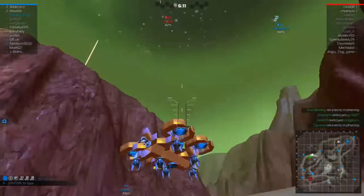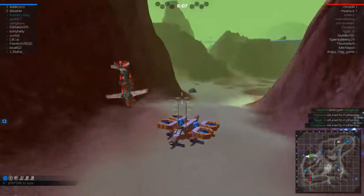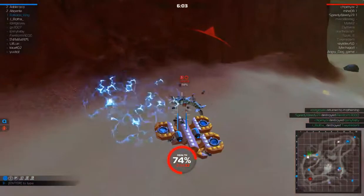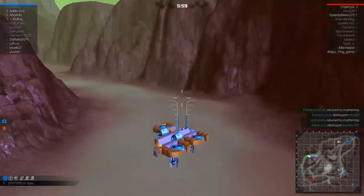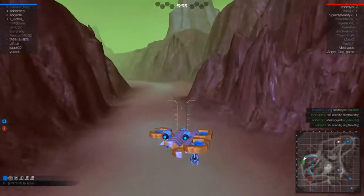To defeat one of those interceptors or flyers, you do it like this. You want to mess with me? That's how you defeat one of them — when they're on the ground.